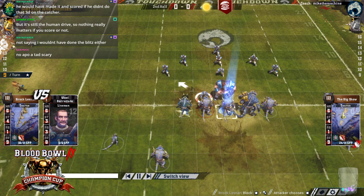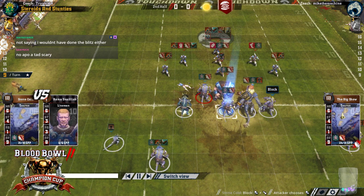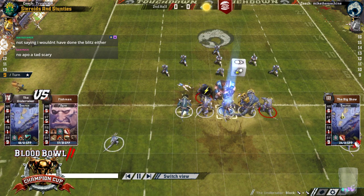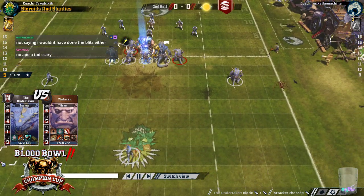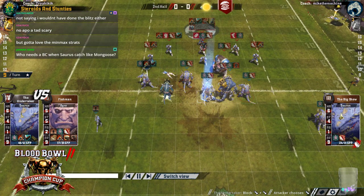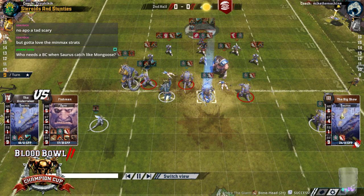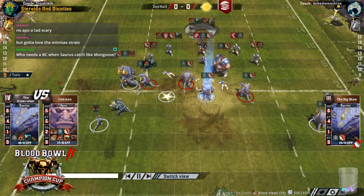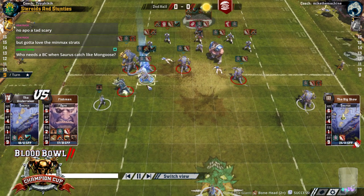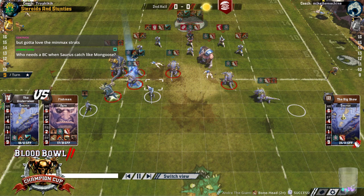So this is a problem, because he's already down players, and now he's going to be down an extra Saurus until he hands off — probably to the only skink that isn't a loner that he's got left. So he's probably going to want to hand off as soon as he can to get an extra Saurus back in the fight. He did catch it among his tackle zones with this Saurus, but luckily he cleared the tackle zones. He's not going to be too happy with this, but if he had eleven players still, he'd be alright.